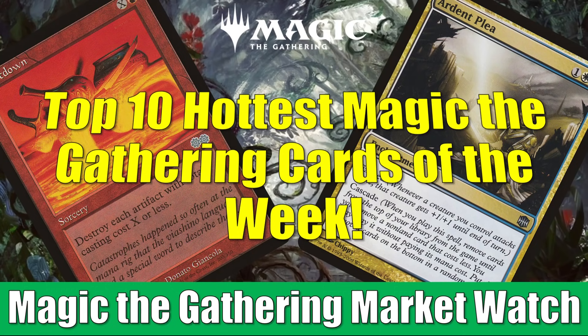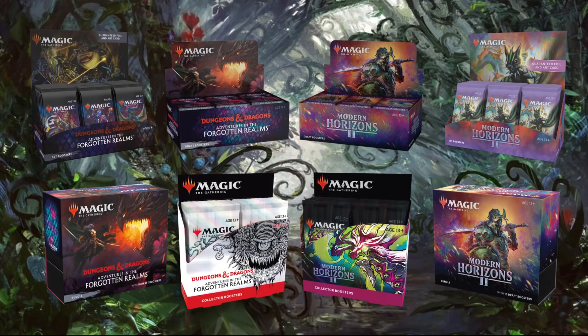Quickly, before we get started, just a fast reminder: if you go to FlipsideGaming.com, you can use that HEROES promo code to save 10% on orders over $10. Currently, if you head over to the website, you might notice they just did a big restock. You can pre-order all the various products for Adventures in the Forgotten Realms, including the Commander decks. They also have Modern Horizons 2 products and a whole lot of other things. Remember, if your order is over $100 or consists only of singles, then shipping will be free in the United States. Whenever you use the promo code, it does support the channel, which is always appreciated. So thank you, and without any further ado, let's get into it.